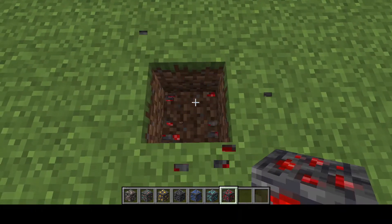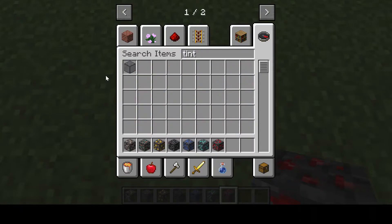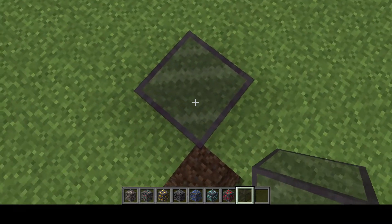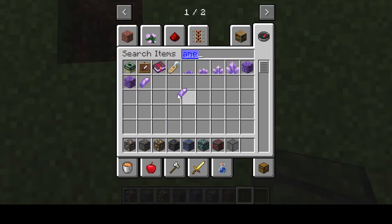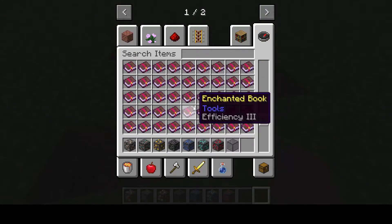We also have tinted glass. This can block sunlight through it, so it has a very cool effect and I like the blackness to it. If you don't like sunshine, get some of this! What you need to craft it — if I remember correctly — is a piece of glass and four amethyst shards to get a block of tinted glass.